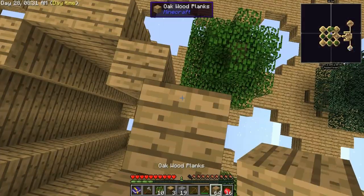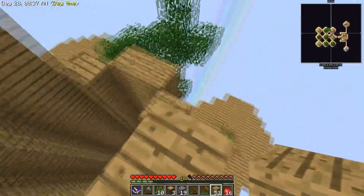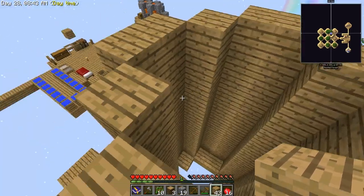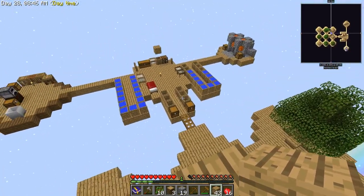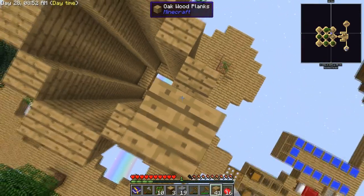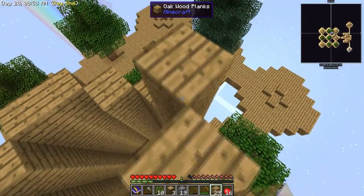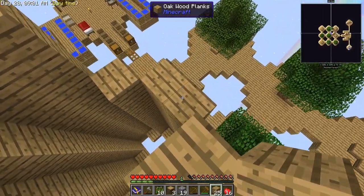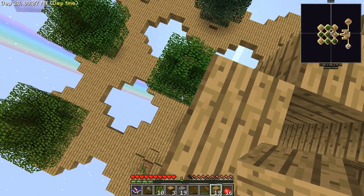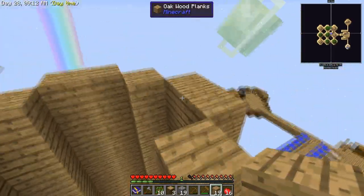Almost walked off the edge there! I wish I had something ticked off today. I think we're high enough - let's go two more. We could have measured how far a mob needs to fall, but we can drop them through the floor, put a bucket of water, build a little splat room, and that's it.